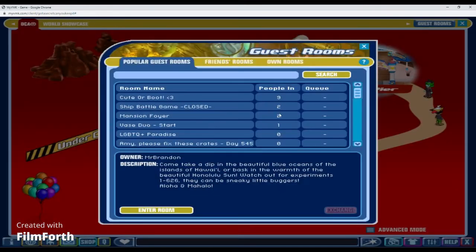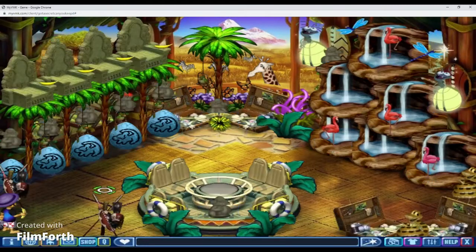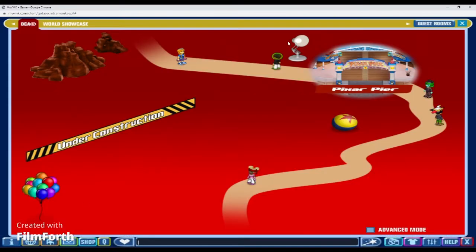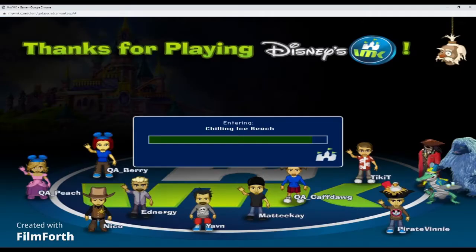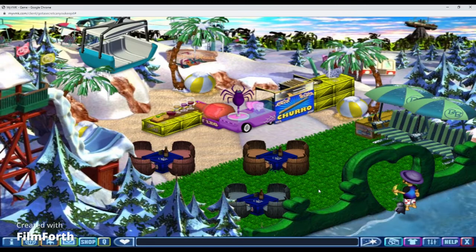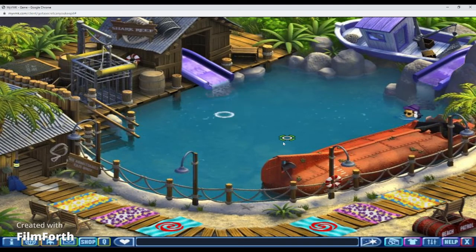We're going to go to the guest rooms — these are my own rooms that I've actually made. This is my Animal Kingdom room with the giraffe in the background. My friend Ice Brightlife helped me set it up. I would have to say this one's one of my favorites because you can also exit to the player area — I love the player area, just chilling and hanging out with people.